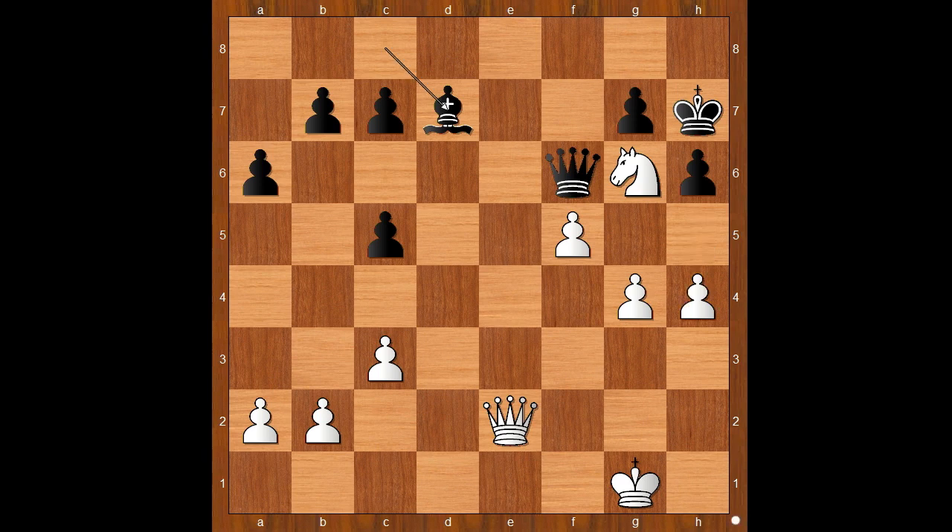Bobby Fischer decided to transpose to the knight and bishop endgame by playing queen to e7. Queen takes queen, knight takes queen. Generally, bishops are stronger than knights if there are pawns on both sides of the board. But in Fischer's opinion, the knight is a better piece than the bishop in this particular position. You can see that the black king can't reach the center of the board that easily.